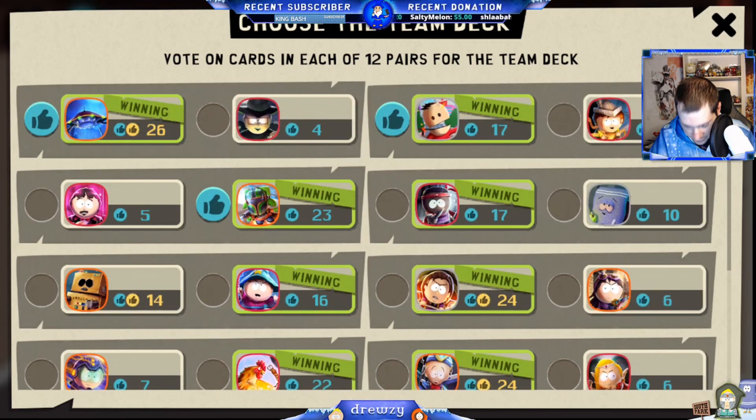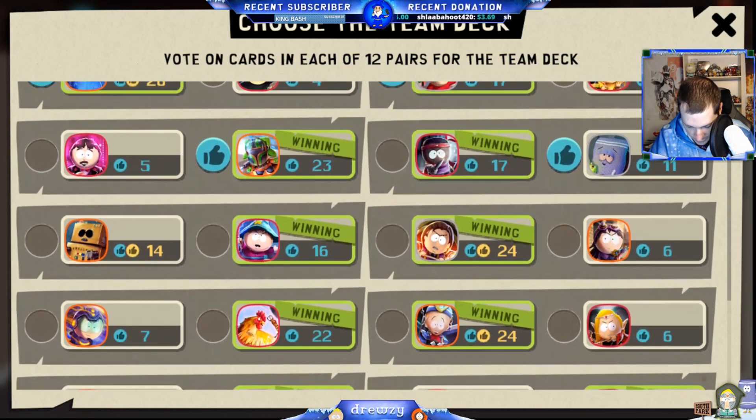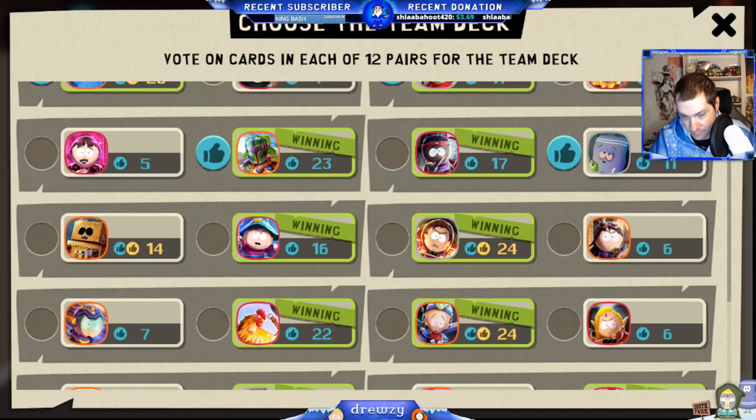This is a hard one — you guys know how much I love Tally, but I'm actually going to vote Tally. Then we've got Grand Wager Cartman and Awesome-O. I think Awesome-O is better overall and makes more sense to me. Grand Wager Cartman is a strong card, don't get me wrong, but I think Awesome-O is better.